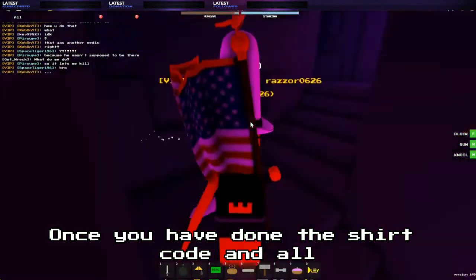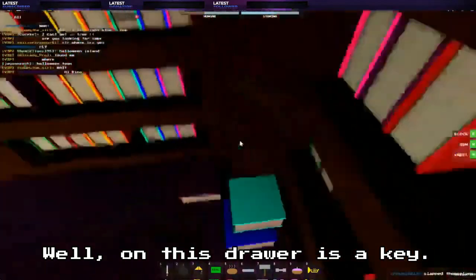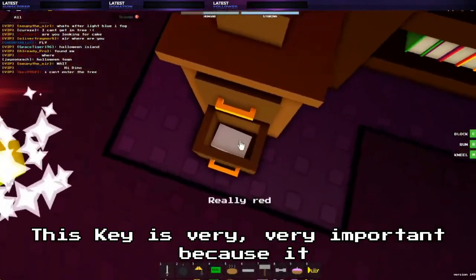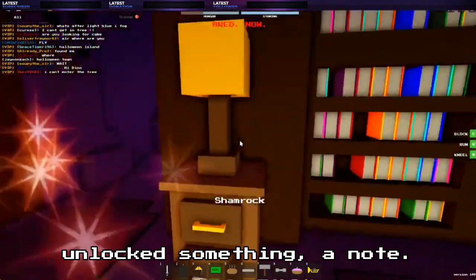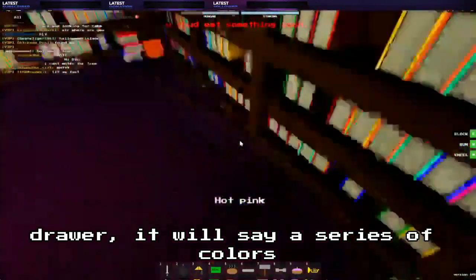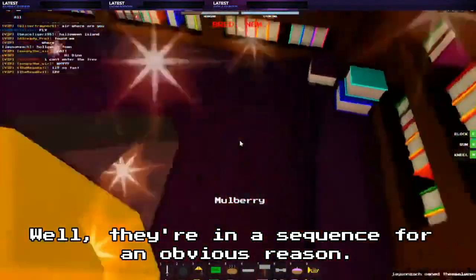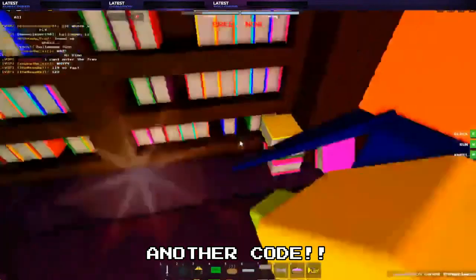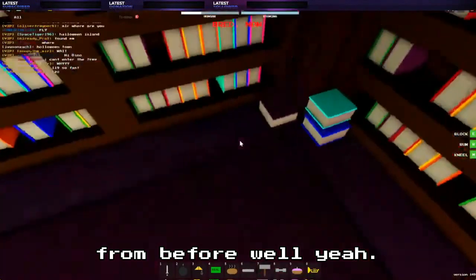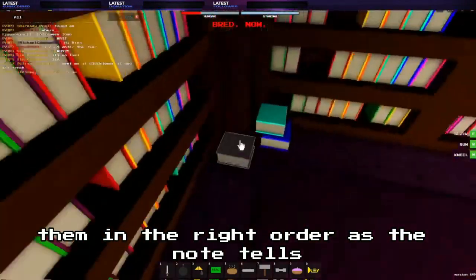Once you've done the color code and all the shirts turn green, head for the library. On this drawer is a key — this key is very important because it unlocks a note. When you click the note or open the drawer, it will say a series of colors in a sequence. Another code! The books in the library are now clickable — just make sure you click them in the right order as the note tells you to. For example, if it says 'Old Yeller' first, you click 'Old Yeller.' The code may be different or the same depending on what is going on, and I will let you know of any changes in the description or the comments section below.